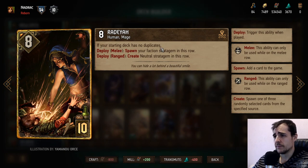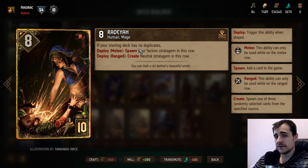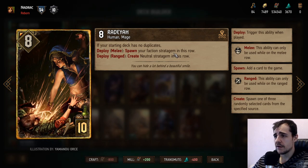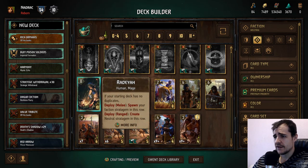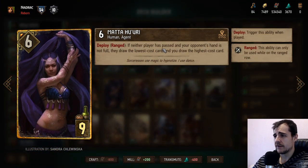Radia: if your starting deck has no duplicates, spawn your faction stratagem in this row. This is a core card obviously in a no-duplicate deck. The only problem is that Shoop is in it — he's just not good right now. Radia is worth it — you get 13 and the faction stratagem you pick actually gets played twice later in the round, so it's kind of nice. It's auto-include in the no-duplicate deck but the deck needs more than just this four-point Radia.